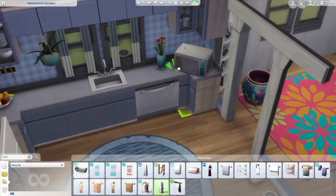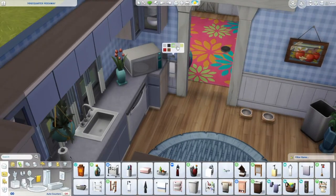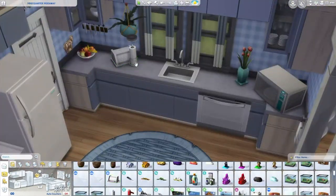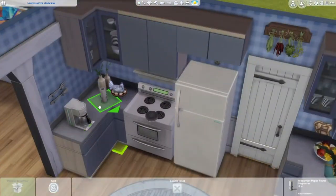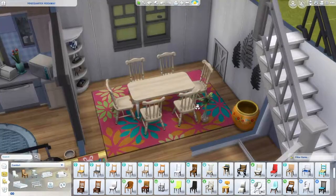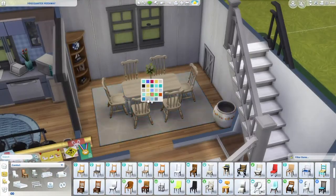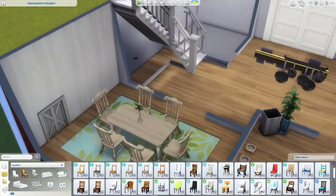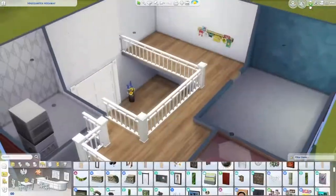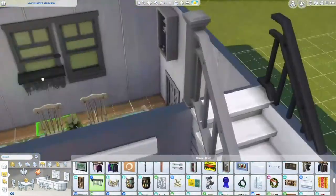Of course I had to throw in my signature chickens — I try to have a chicken in every single build. I also put in dog bowls because I can definitely see this family having dogs or even a cat. I only put in two pet beds in the whole build, so you'd need to adjust that as needed. If you want to download this from the gallery, it's available under my user ID which is 'ocluck' — I'll link that down below.